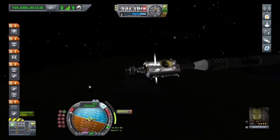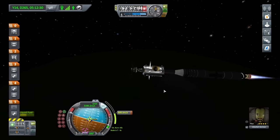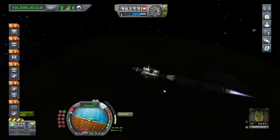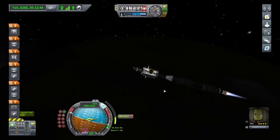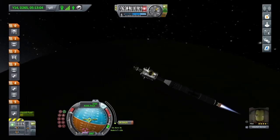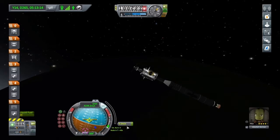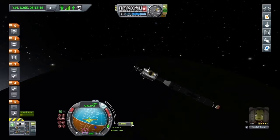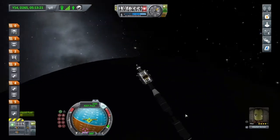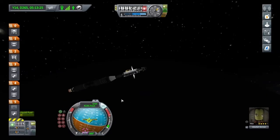That little camera wobble there means we've left Kerbin's sphere of influence on our predicted path. Just look at it go. That manoeuvre's complete. Even now, after all the times I've been to Jool — or any time I'm leaving Kerbin's sphere of influence — I still get those jitters.